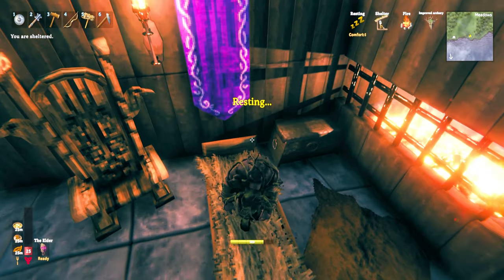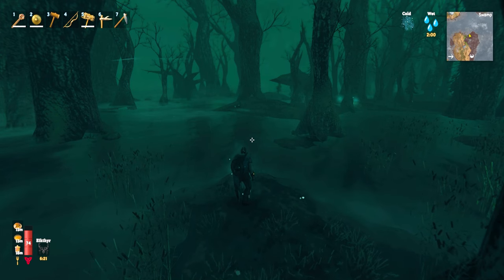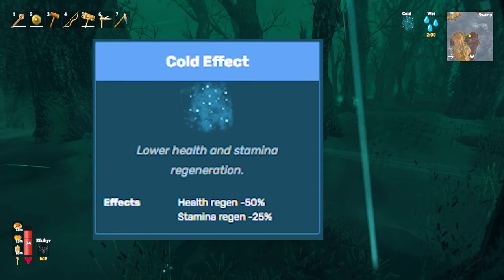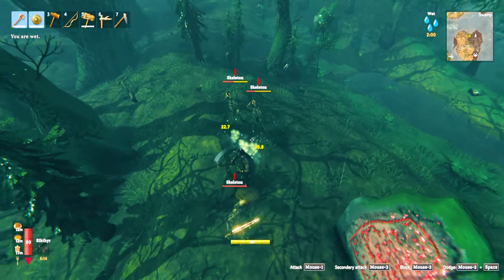Sleep before you go to get your max rested buff. The swamp mobs at night are more numerous and more difficult. Plus, the cold debuff you get at night lowers health regeneration by 50% and stamina regeneration by 25%.